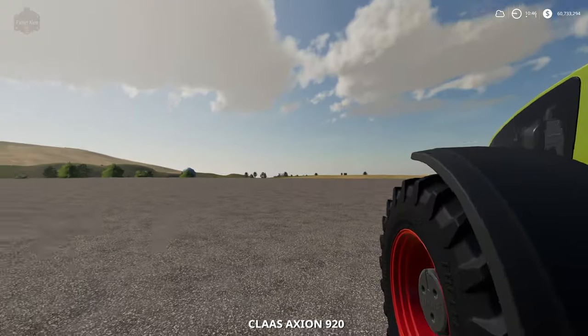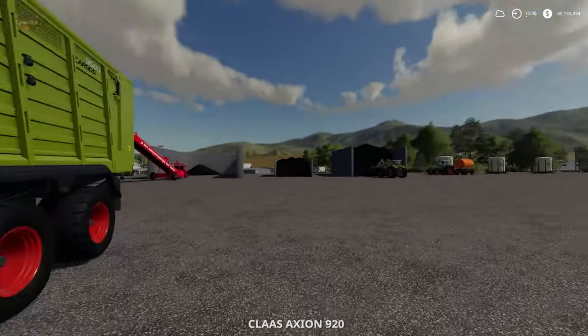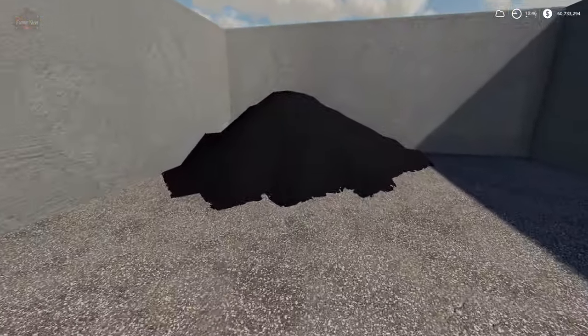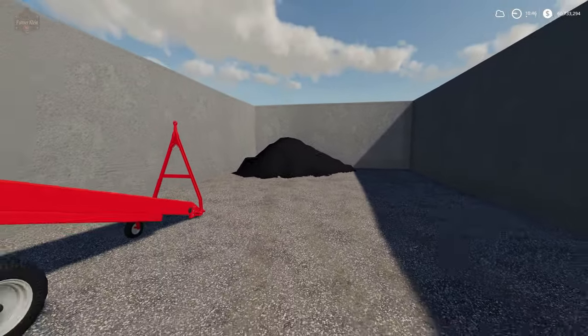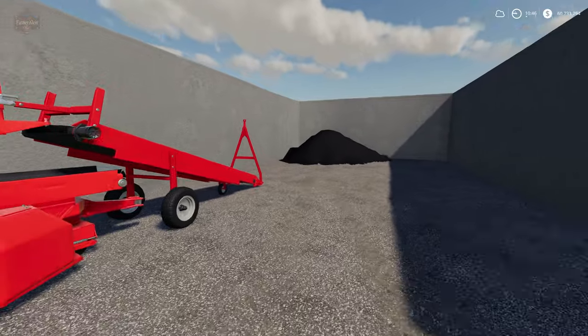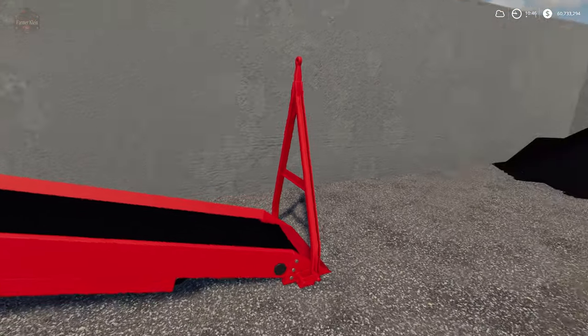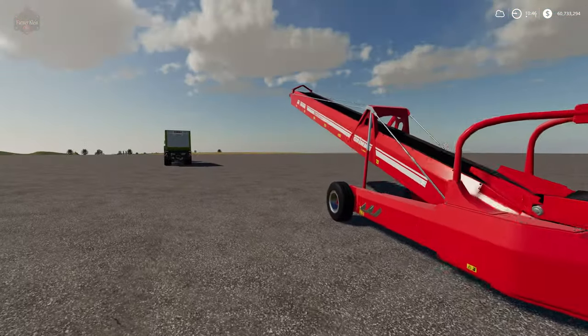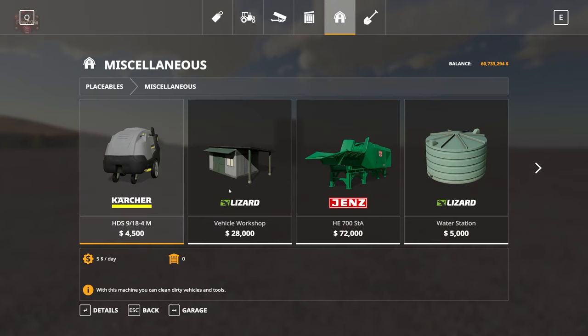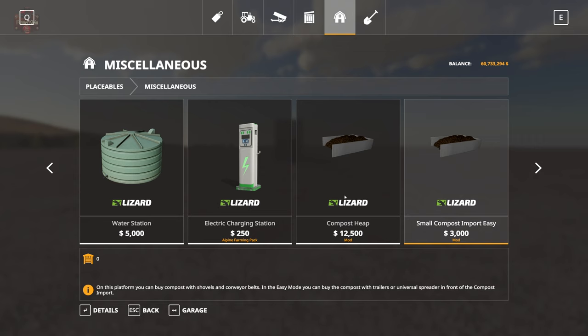You may ask yourself: how do I make compost? I can buy compost, I can sell compost, but I want to make compost. And yes, the belts do work to load this up — I used the belts to load up that trailer. So let's take a look at the compost heap — $12,500.